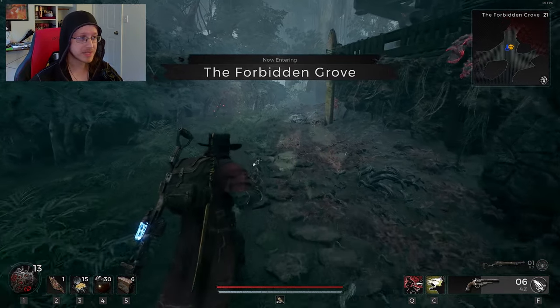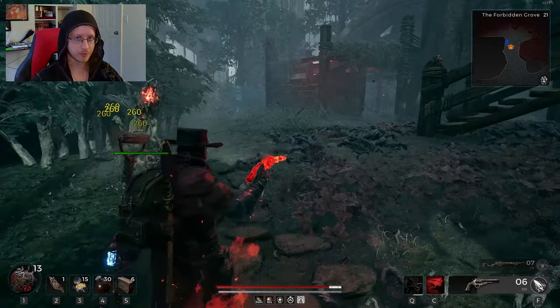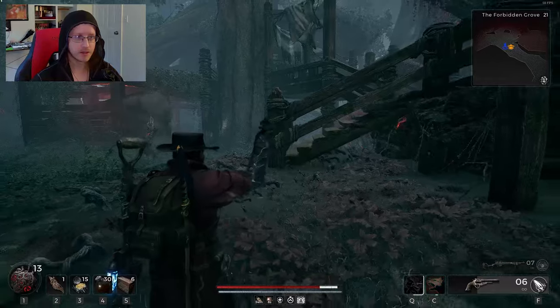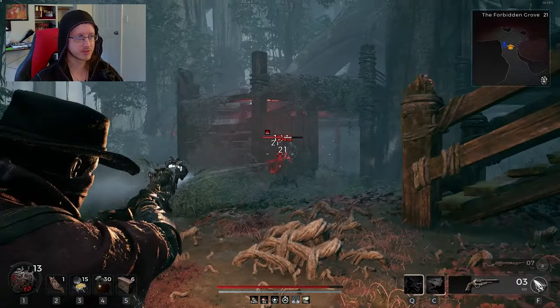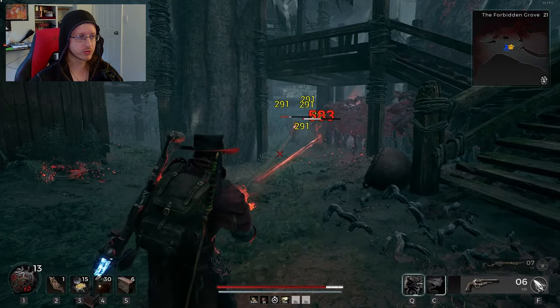That's the build — lots of cooldown reduction, use your skills. Don't make the mistakes I do sometimes where I refuse to use them because I'm so used to not using them. That's what your build's about. Make sure you're utilizing your strengths.